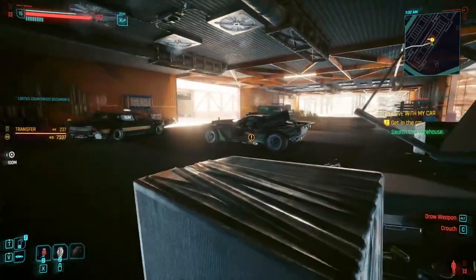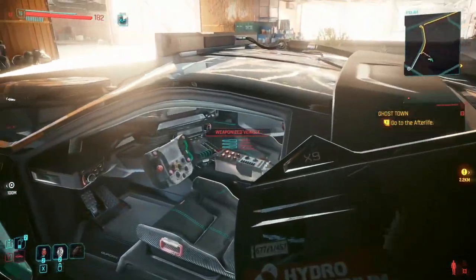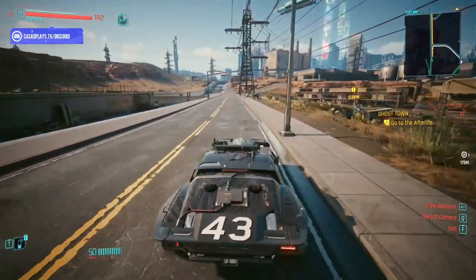In order to get this car, you do have to be in Act 2. You also have to receive a text from Delamain saying that your first car has been repaired after it was wrecked in the garage by the apartment.